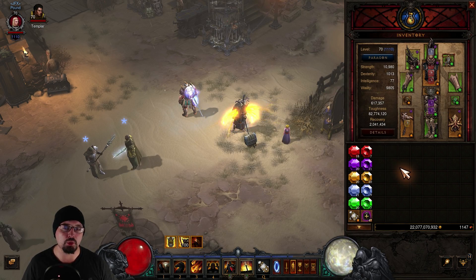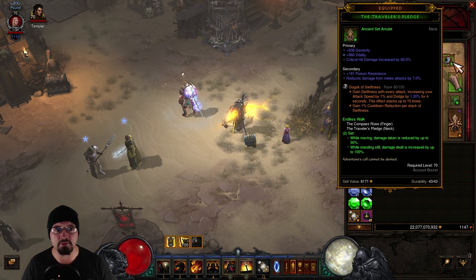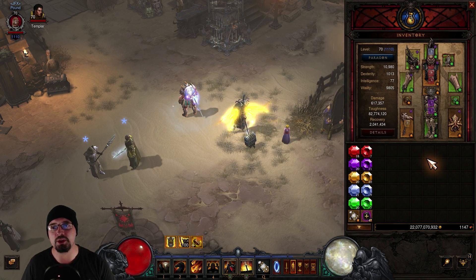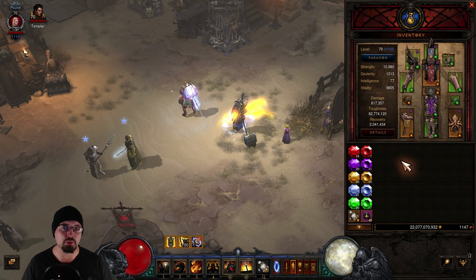As far as stat rolls, you're looking for cooldown reduction — try to get vitality on mostly everything, get some crit chance, and then if you can, try to get physical damage percent on your bracers and your amulet. I don't have it here because I had to roll vitality and crit onto those, but physical damage percentage is going to actually increase your Thorns, which is really important.